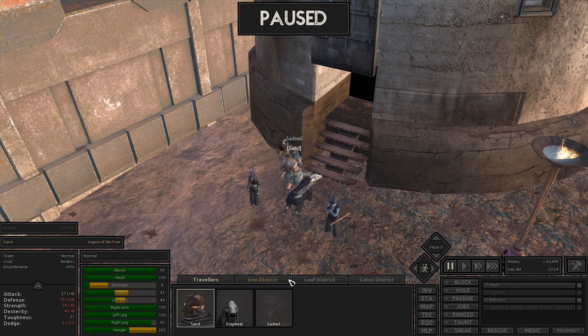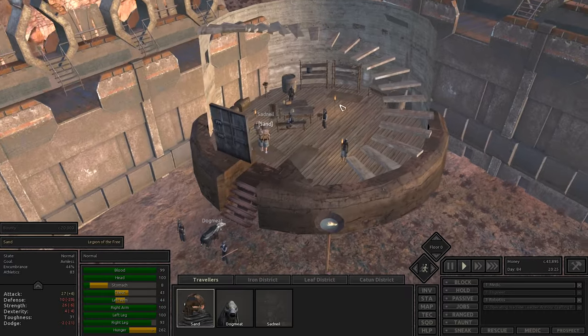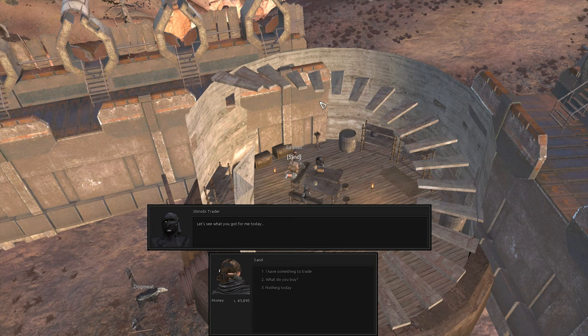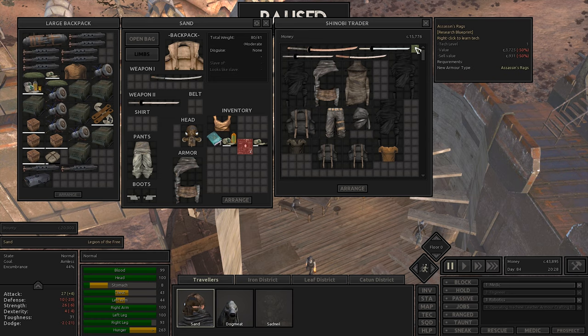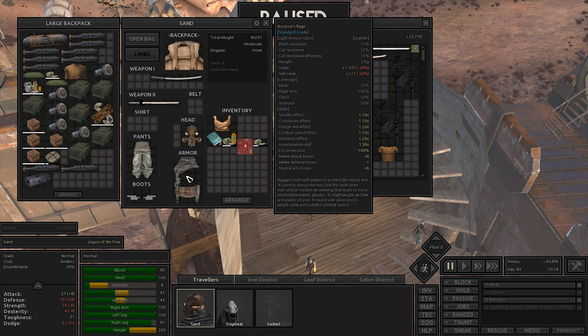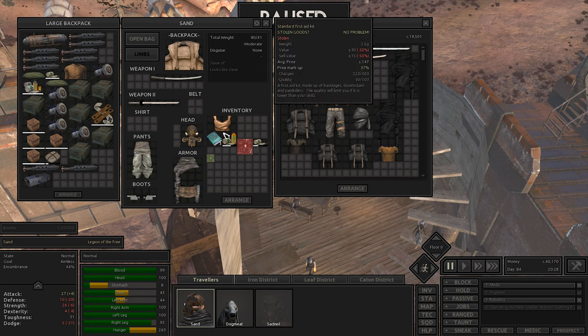They haven't lost any pieces which is good. We're going to get Sand to head inside and see if there's anything he's able to purchase that might be worthwhile. Assassin rags might actually be worth getting because that's an armor type that Sand and some of the others have been using, and it's not a research that we actually know. The value is really affordable so let's go ahead and purchase it.